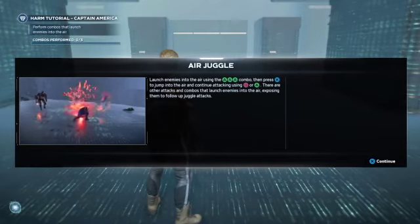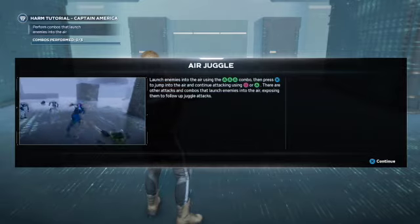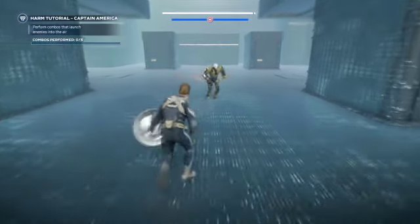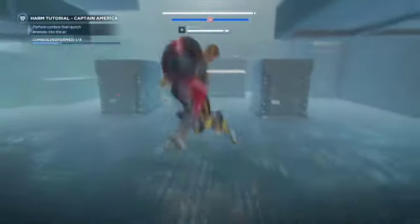Next up is the air juggle. Basically you need to hit triangle three times to put them in the air and then wail on them while they're up there. Triangle, triangle, and the third one will put him in the air, then hit a combination while they're in the air and that will be it.